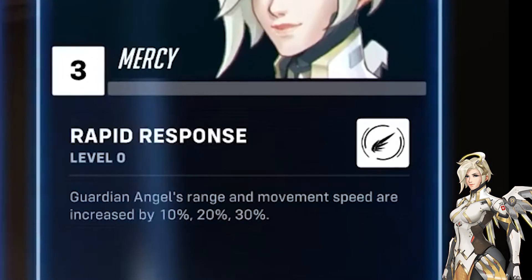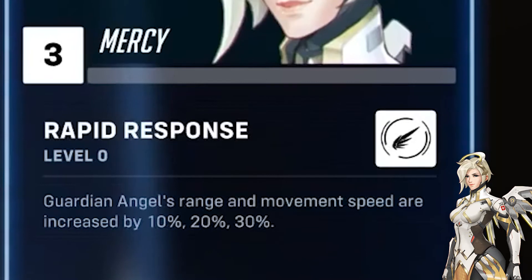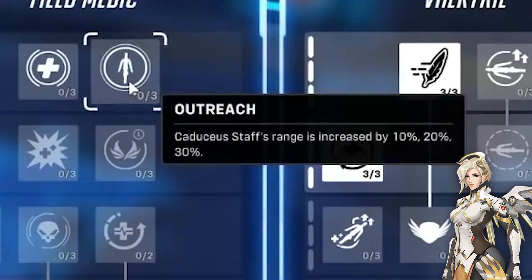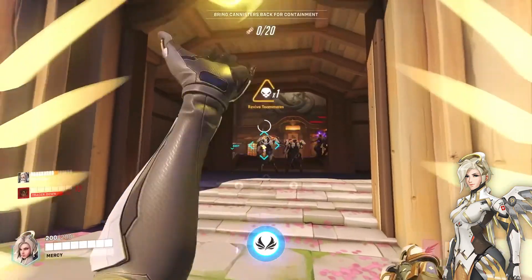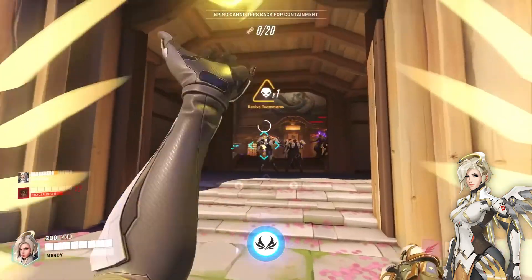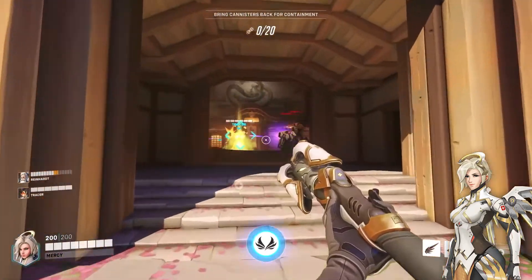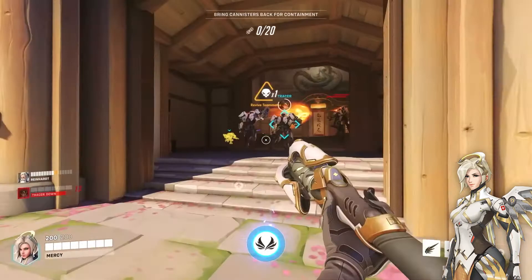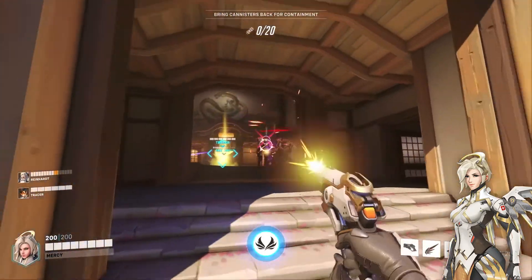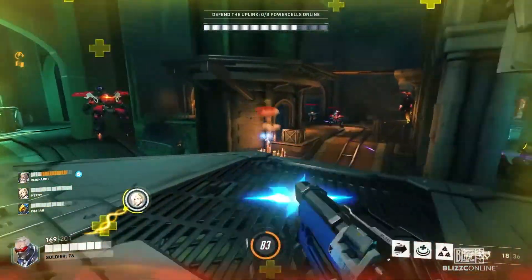Lastly, we've got Mercy. She doesn't have much, but we do have Rapid Response, which increases the range and movement speed of Guardian Angel. Outreach increases the effective range of Mercy's staff. And this unnamed talent is the old version of her res from the original game, meaning she can resurrect multiple allies at once instead of just one at a time. Interestingly, it no longer is instant — it now has a cast time, albeit a much faster one. Maybe this cast time can also be reduced with talents. That's everything I could find in this section, but let me know if you caught something I didn't.